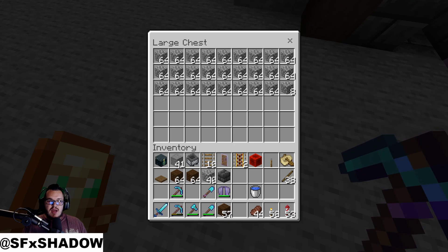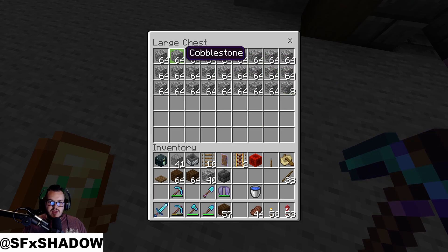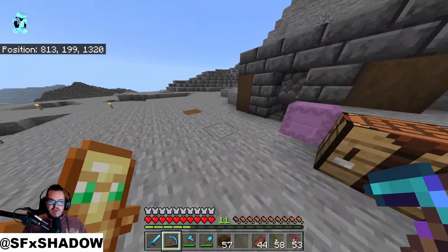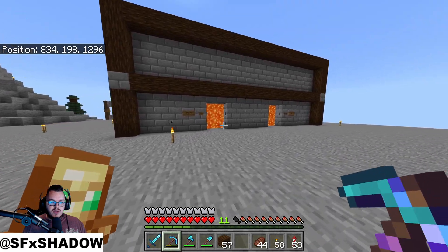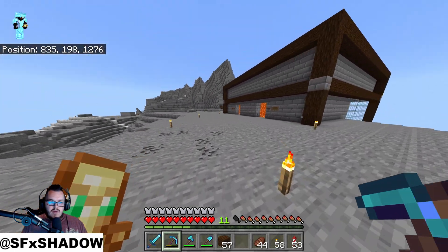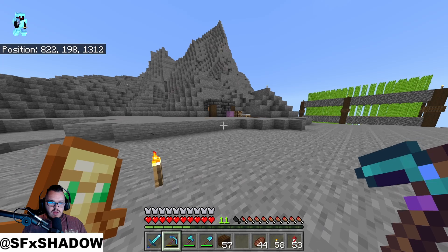I can make a whole shulker full of cobblestone in about five minutes. We'll probably sell them for three or four diamonds a piece depending on how popular they are. We can do it for cobblestone, then regular stone, smooth stone, and go down and mine deep slate. This at least takes a lot off our plate and means we don't have to demolish our mountain to get the stone everybody needs. Our cobblestone generator is up and running and effective — next is our iron farm.